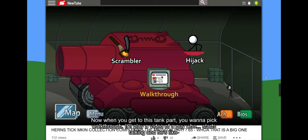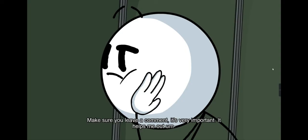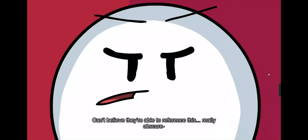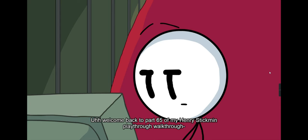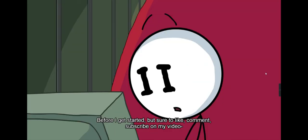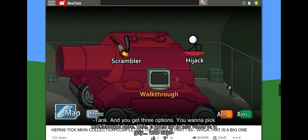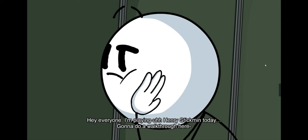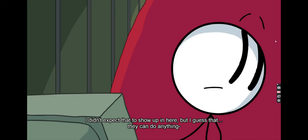When you get to this tank part you want to pick 'Walkthrough' — it'll play this video of a guy who starts talking and he's like, 'Hey guys, this is gonna be a walkthrough of Henry Stickman game — make sure you leave a comment, it's very important, it helps me out.' Can't believe they're able to reference this really obscure thing. That brings you up to three choices, and when you select 'Walkthrough' it plays a video of this guy saying, 'Welcome back to part 65 of my Henry Stickman playthrough — make sure to like, comment, and subscribe on my video.' I didn't expect that to show up in here, but I guess they could do anything.